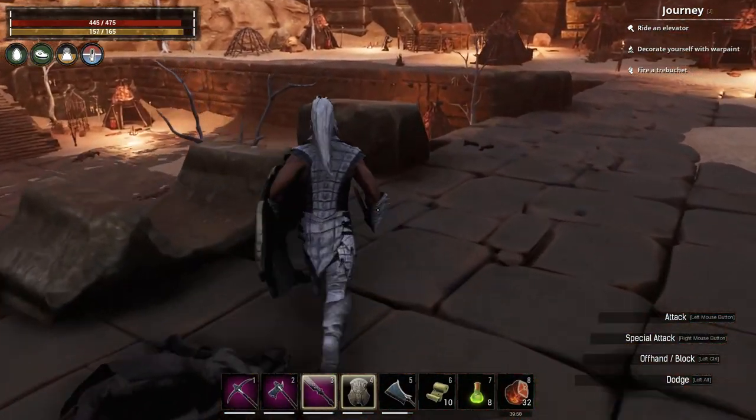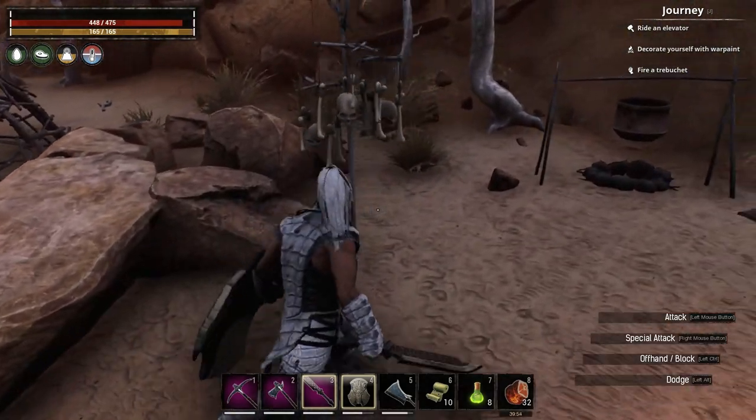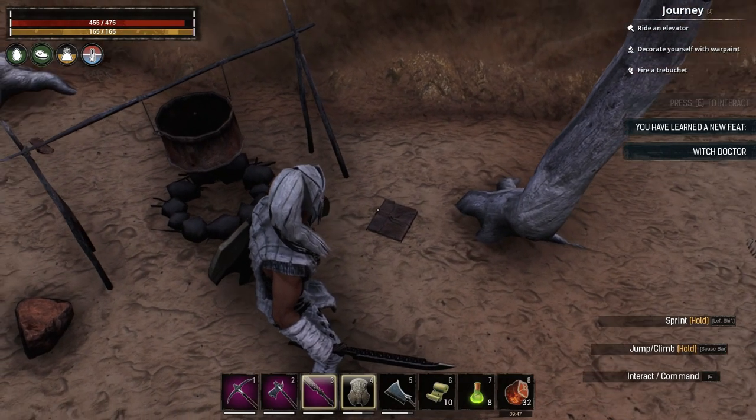So you've come up the stairs and just over here you've got this little wind chime, a little cooking pot, and this book on the floor here. Click on that and you learn the new feat: Witch Doctor.